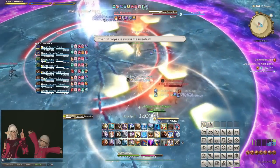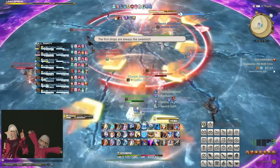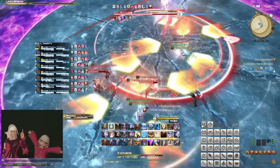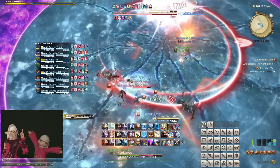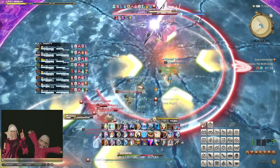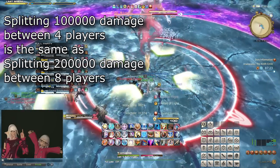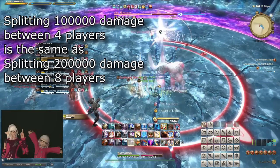so if you are in an eight-man party and see two stack markers, usually you want to split the raid evenly between the markers. If however the stack marker does not have this vulnerability attribute, then stacking both markers on top of each other is actually the same, since the damage is split equally between all the players just the same.